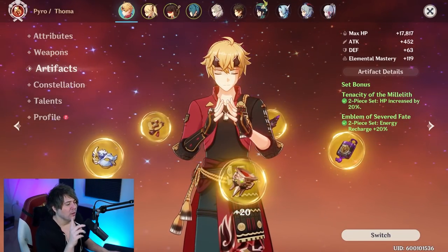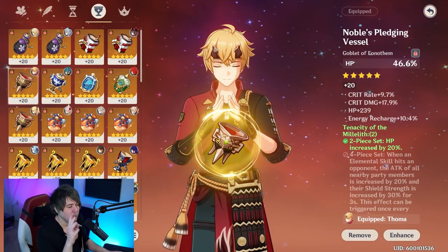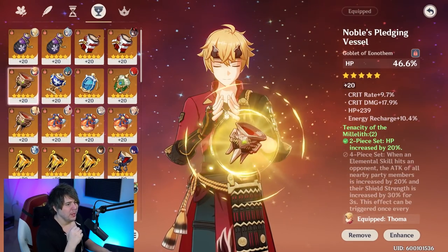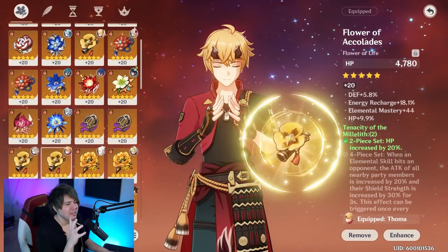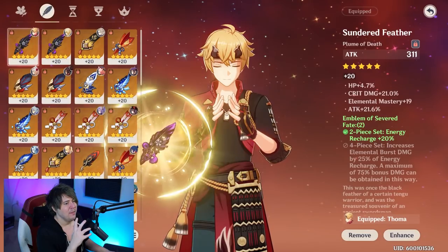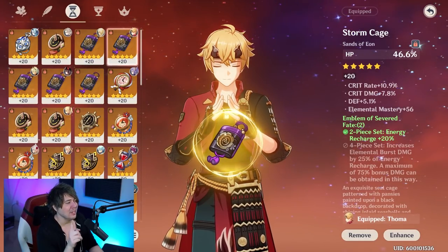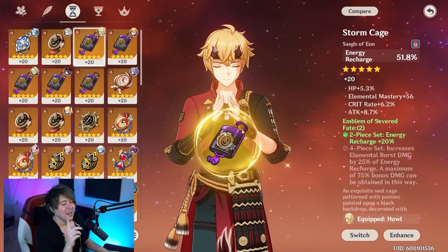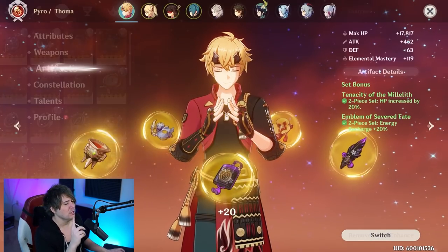When it comes to artifact stats, you're going to run an HP% circlet and HP% goblet as your main stats. On top of that, look for energy recharge in substats to help maintain the 80-cost elemental burst. The flower and feather always have flat stats - look for energy recharge and HP on their substats. The sands is one of two options depending on your weapon.